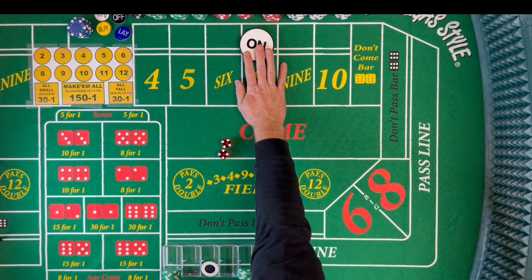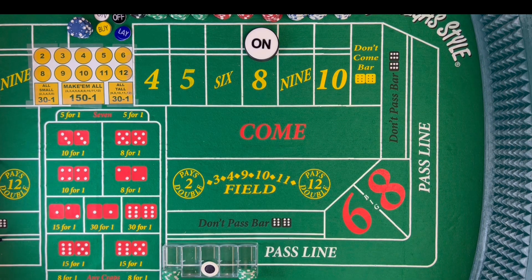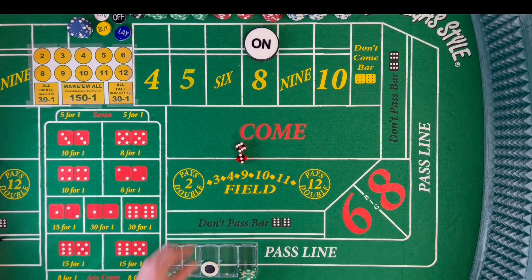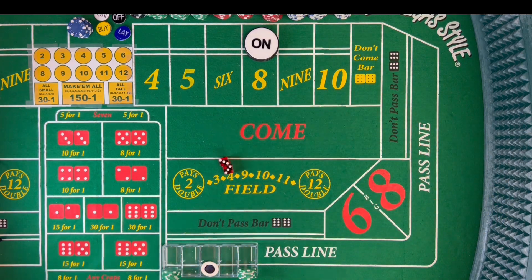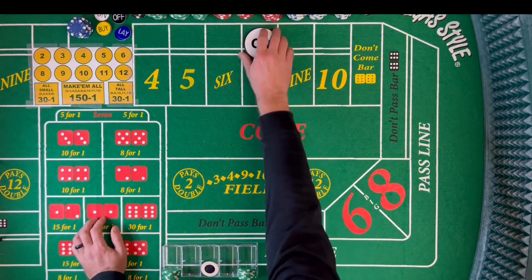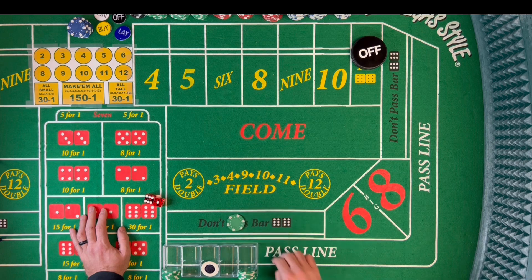Apologize for that, but hopefully this shows that I'm not trying to edit my film or show you the winnings and not the losings — I'm just playing it out. A 4, 3-1-4, another 3-1-4. That's a 6 hard, 3-3-6. And there's a 7, 6-1 — 7 out. Sorry I lost track of the puck there, but it didn't affect our bets because we lost when we were on the 6. On to the next shooter.